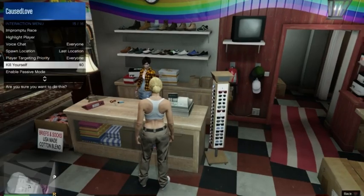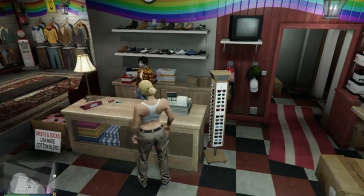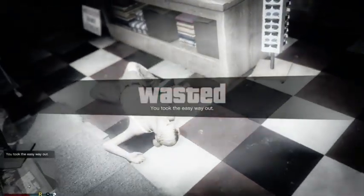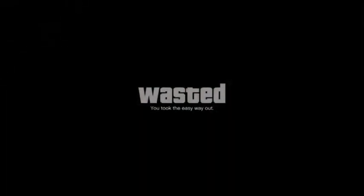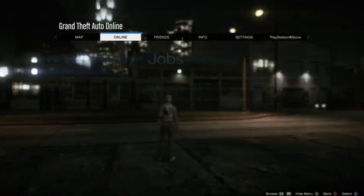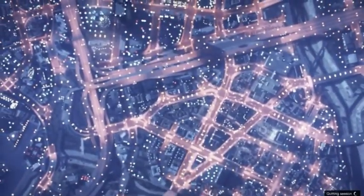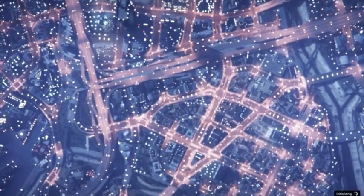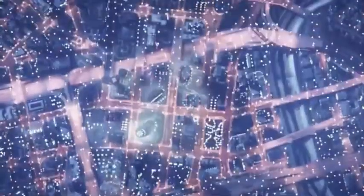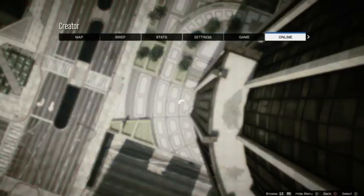Back out of the clothing store, open your interaction menu, and take the easy way out. This will save your game just like at the beginning. Once you spawn, open your map, go to Online, then go to Creator. Accept all the alerts, start up Creator, go to Create a Race, click Tutorial, accept the alert, then open the interaction menu, go to Online, and select Choose Characters.